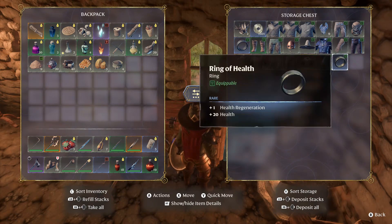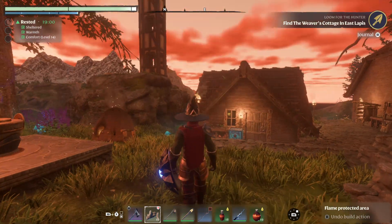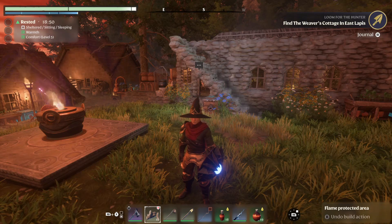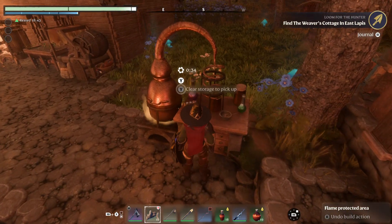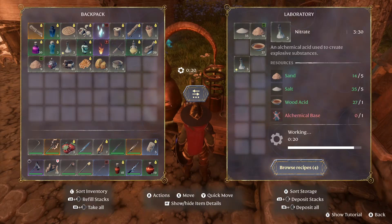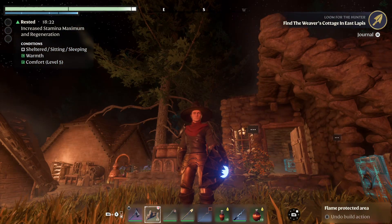I went and mined some salt and I found this ring of health - plus one health generation. But that's gonna be it, that's it for the episode. When we come back I'll probably make a spice, a paper, and black powder. I'm pretty sure the black powder is just explosives. But thanks for watching and we'll see you next time.